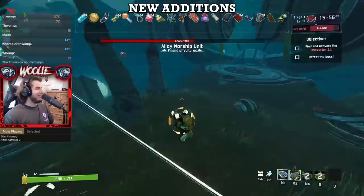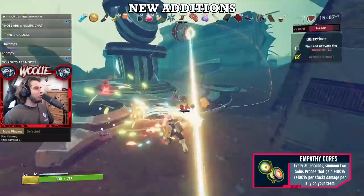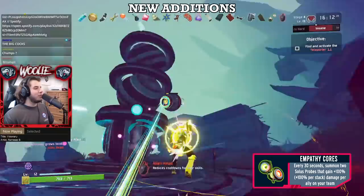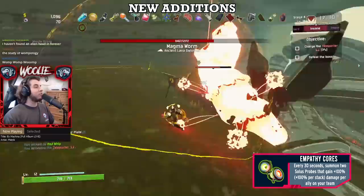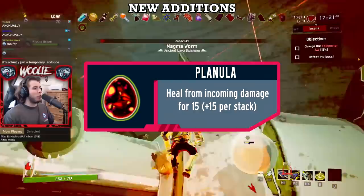Moving on to the new boss items: Empathy Cores, the Solus Control Unit boss item, gets a C. Despite the AI changes in this patch, any AI used for damage purposes gets heavily outscaled by your own damage — that factor hasn't changed one bit. Even with 10 other friendly minions, the damage these guys do is nowhere near that of your ATGs, ice and fire bands, and especially your proc chains. Drawing aggro off of you is basically their only real use, and remember, it's a boss item — you could have gotten so many other things that would have proven much more useful.